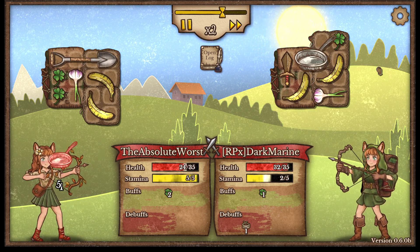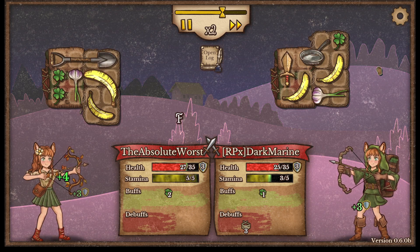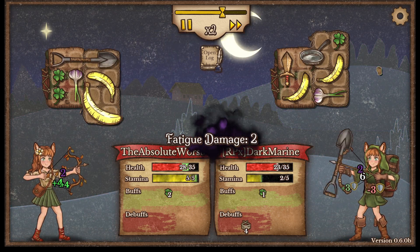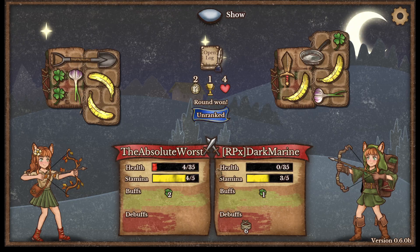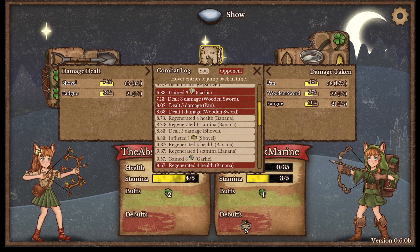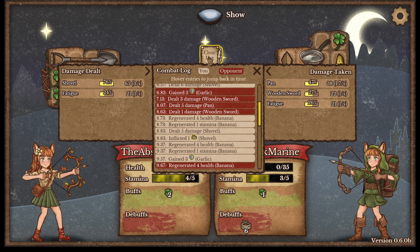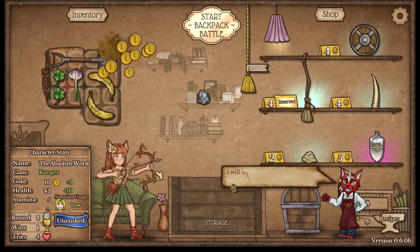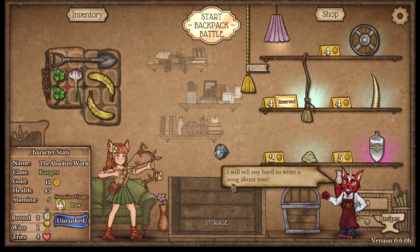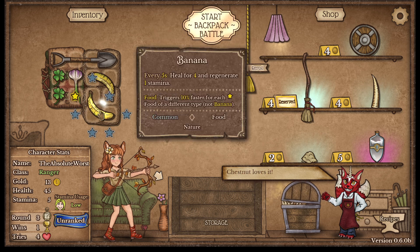I don't know if we win this - we have roughly equal regen and they're running out of stamina. We got a nice crit there right at the end. We were actually doing a little bit more total damage per second, so ours was more bursty while theirs was a bit more consistent. We'll sell that straight away - we don't need it.